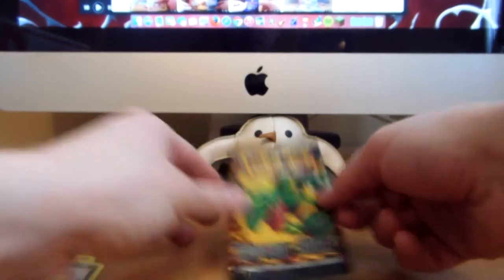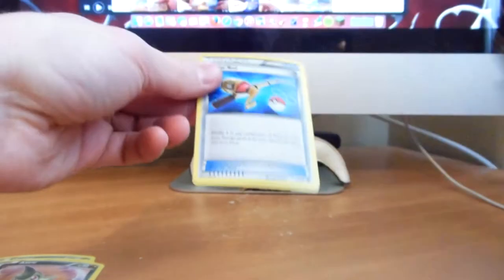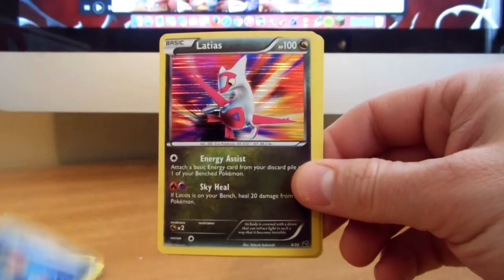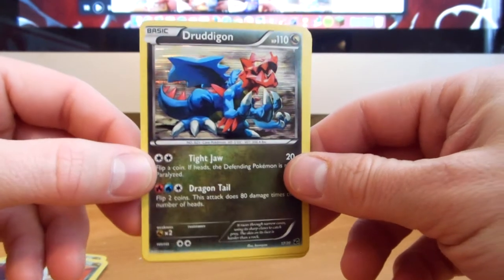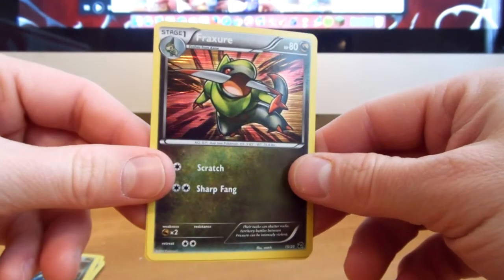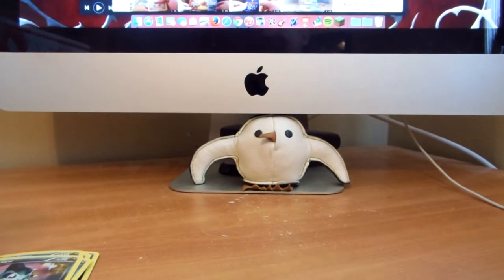Now on to the Rayquaza pack. We have Super Rod, Latias, Dragonair — looking all pretty, that picture looks like a beast — and fracture Axew. Very awesome, the artwork is fantastic.